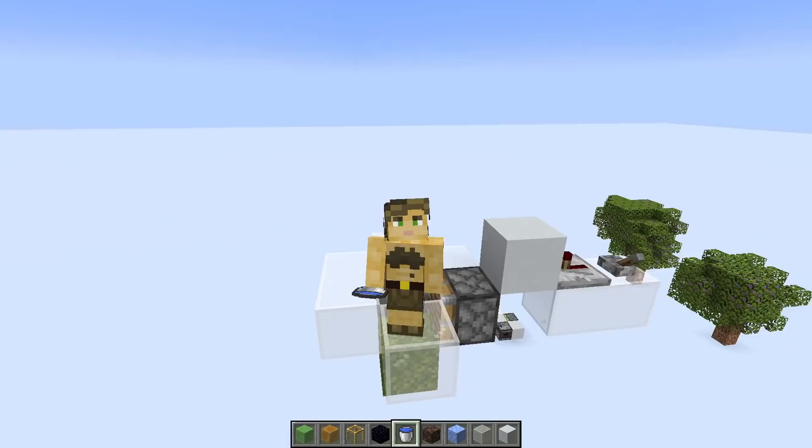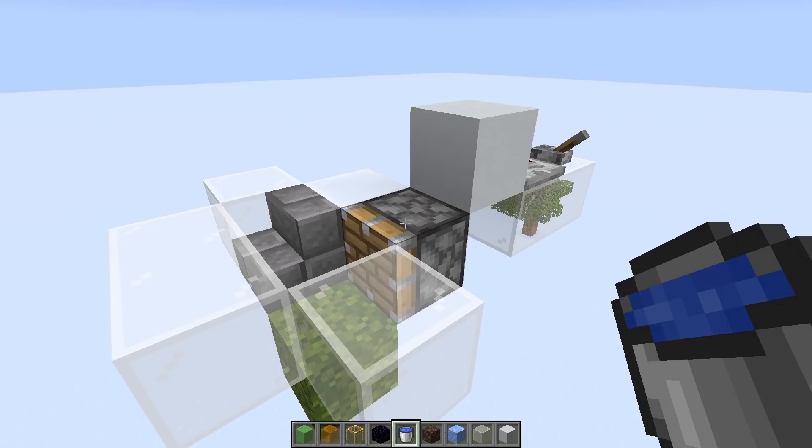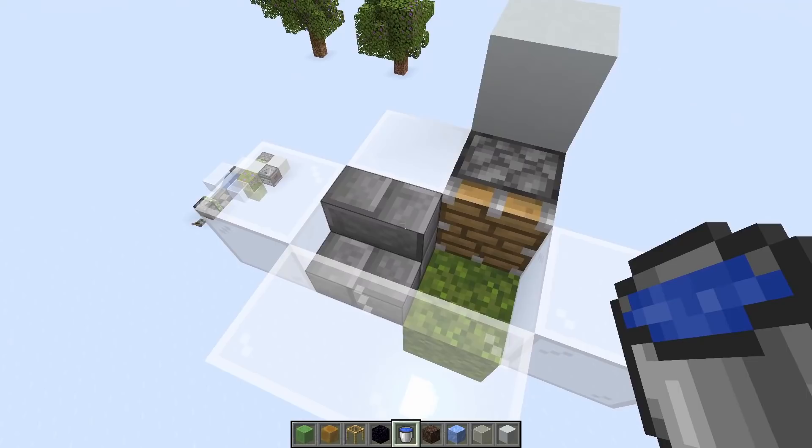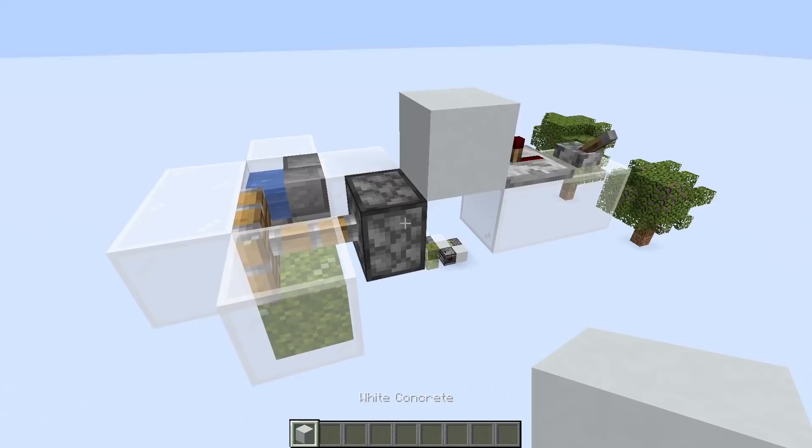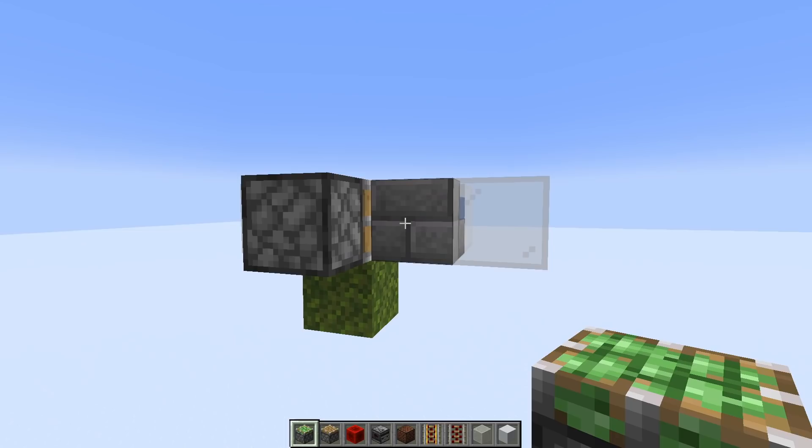And these block updates can be caused by a range of phenomena. The situation that we want to use is to quasi power the piston and have it updated by the water flowing in front of it, causing it to immediately extend. But now we need to make sure that we can also unpower the piston and send the update telling it to retract.